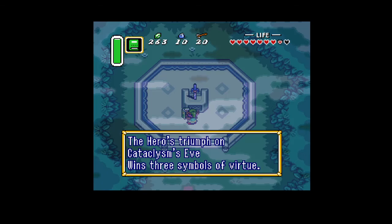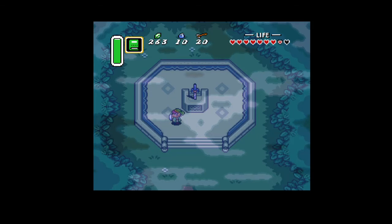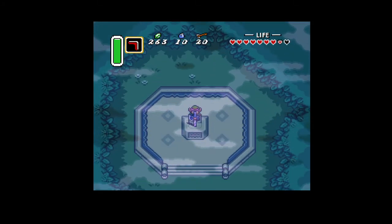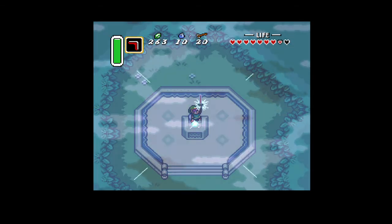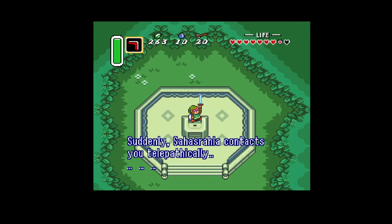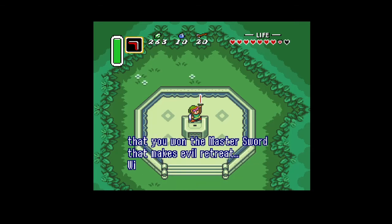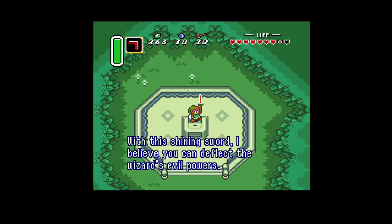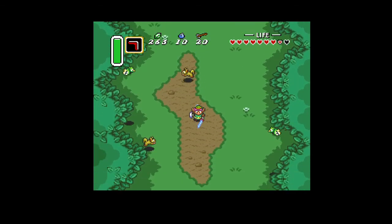For the lore: 'The hero's triumph on cataclysm's eve wins three symbols of virtue — the master sword he will then retrieve, keeping the knight's line true.' That sword looks so badass on the pedestal, and then when you take it it's like yeah, I got a balloon. However it is a considerable upgrade — this one will shoot lasers too. Suddenly Sahasrahla contacts you telepathically: 'It is extraordinary that you won the master sword — with this shining sword I believe you can deflect the wizard's evil powers. The destiny of this land is in your hands, please Link.'